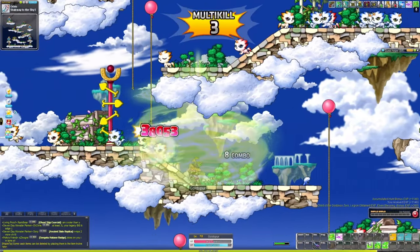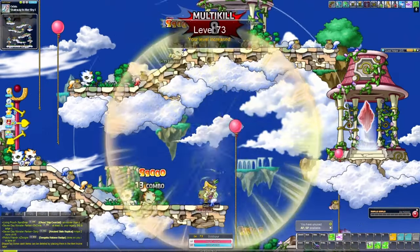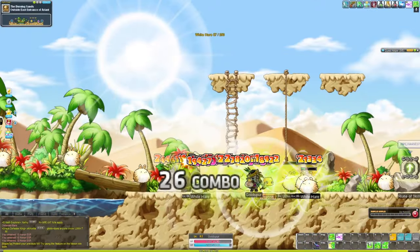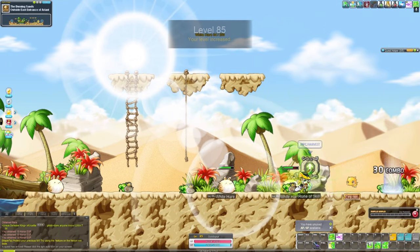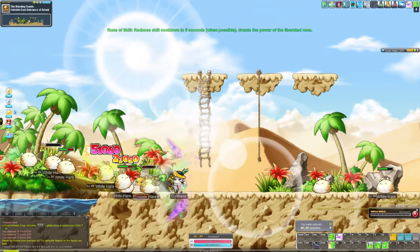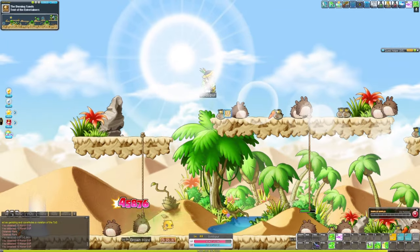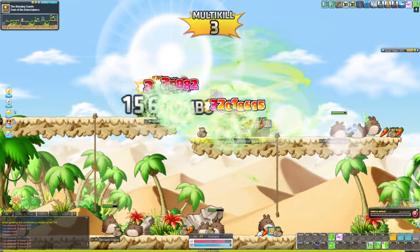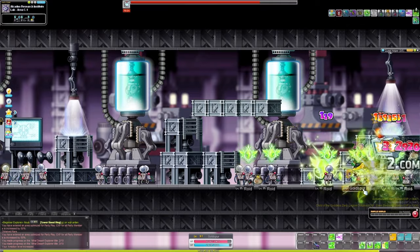From level 70 to 80, I trained at Orbis Stairway to the Sky 1. This map is really great because there are four platforms full of mobs and it's pretty easy to navigate. The diagonal platform is a bit annoying but you get used to it. From level 80 to 90, I trained at Ariant, which is not a very popular training spot. Wind Archer's third job wasn't really cutting it, so I went with flatter maps.